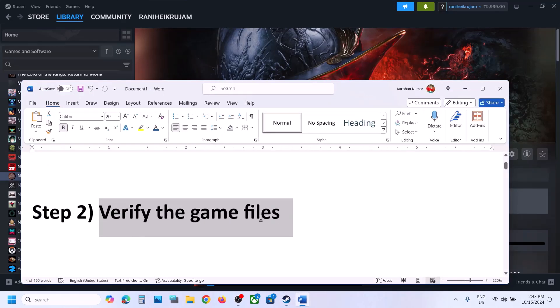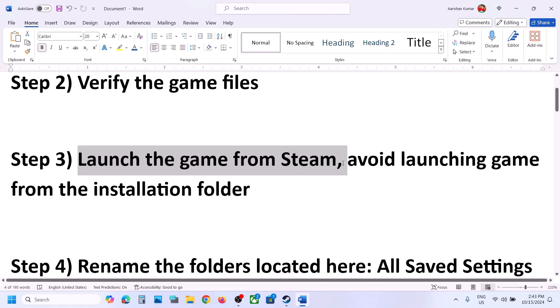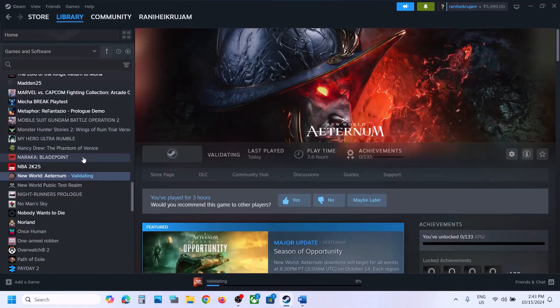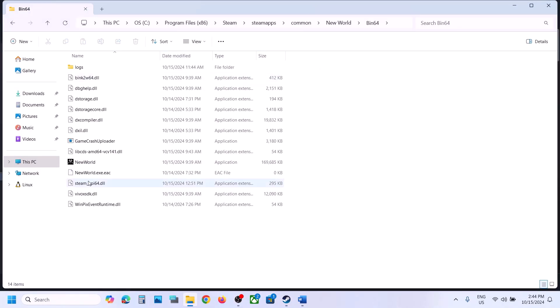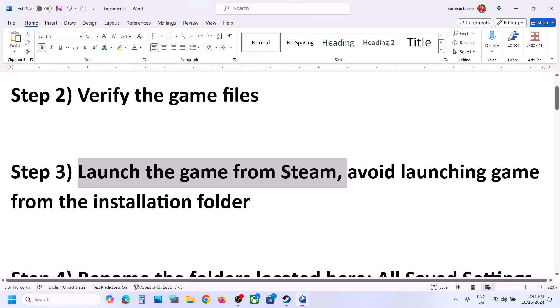Let the verification complete — once it's 100% done, launch the game and check. The next step is to launch the game from Steam, not from the game installation folder. If you try to launch from the installation folder you might receive some errors, so avoid using that exe file. Instead, just click Play in Steam.